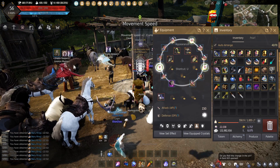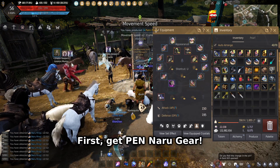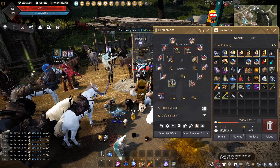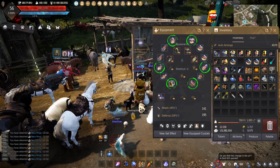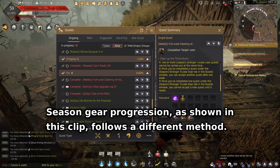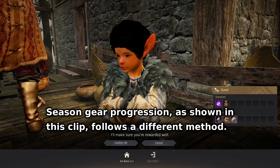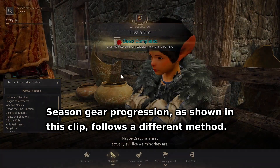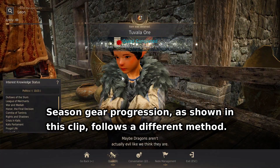To get the free gear, you first have to get PEN Naru gear, which we will exchange at an NPC later. It's recommended to follow this guide on a regular character, not a season character. The gear you will get at the end can only be equipped by a regular character, and while you can technically follow this guide on a season character, it might get a little bit confusing towards the end.